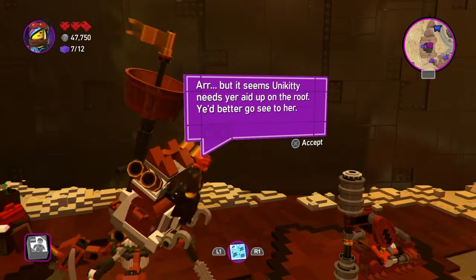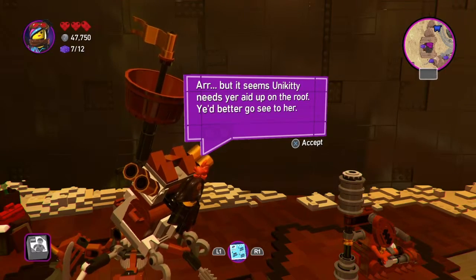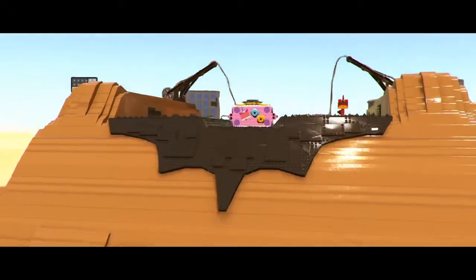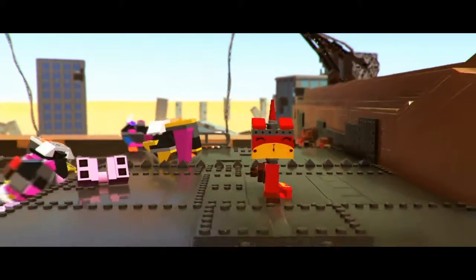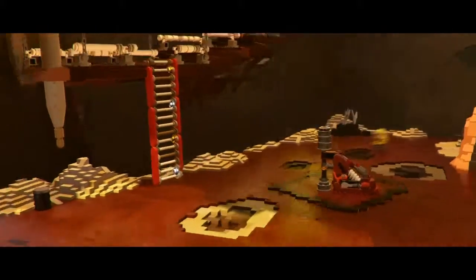It seems Unikitty needs your aid up on the roof. You'd better go see to her. Alright. Where are you? She's stuck up there, or maybe not, but she needs help actually. There's a ladder.